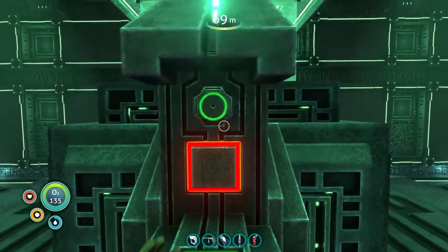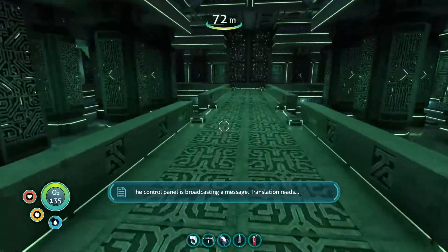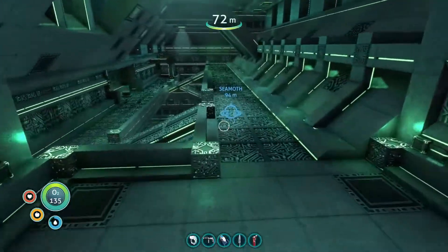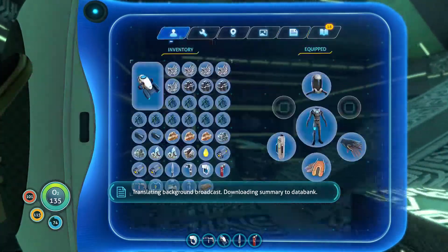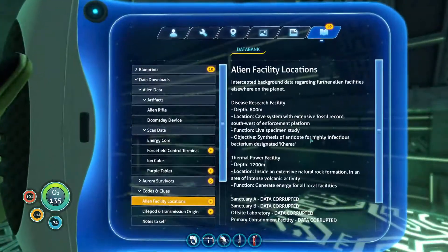Ow, you stabbed me! Was that the foreign bacteria you were talking about? Translating background broadcast - downloading summary to data bank. Alien facility locations. Disease research facility - eight hundred meters. Ecosystem with extensive fossil record. Southwest over via enforcement platform.